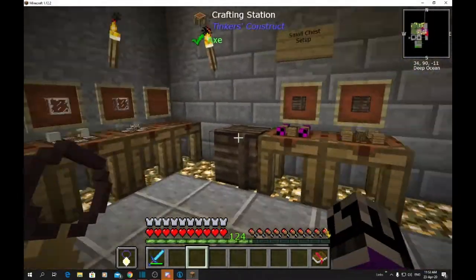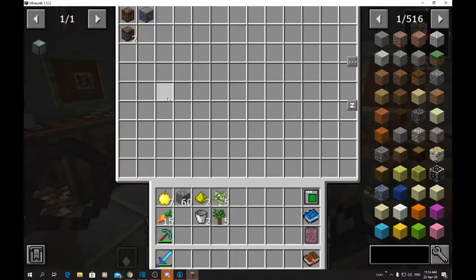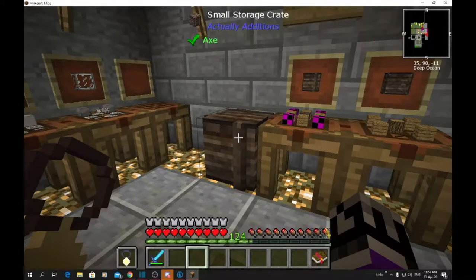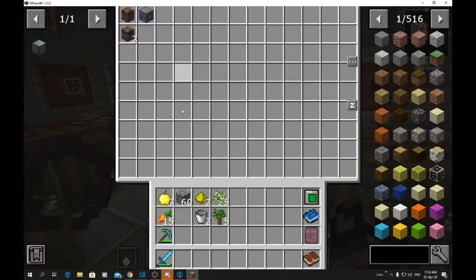Now we move on to these chests. A normal chest is quite small, but when I click on these things they are huge. All the double chests in our room have been changed to these because you're going to fit so much more in — you lose so little room.